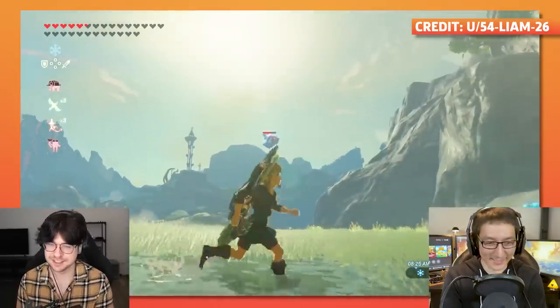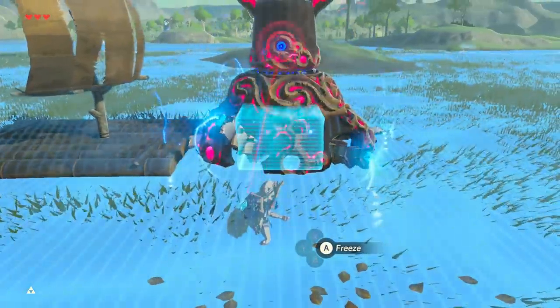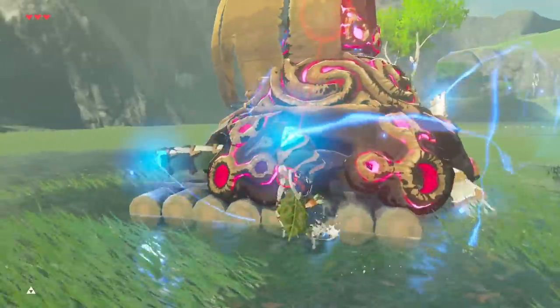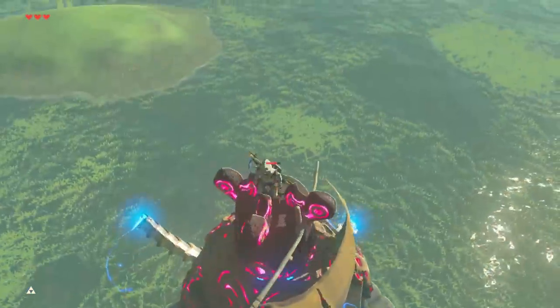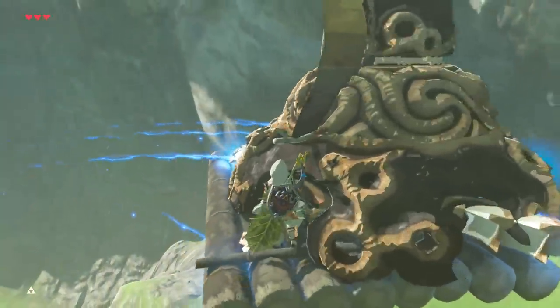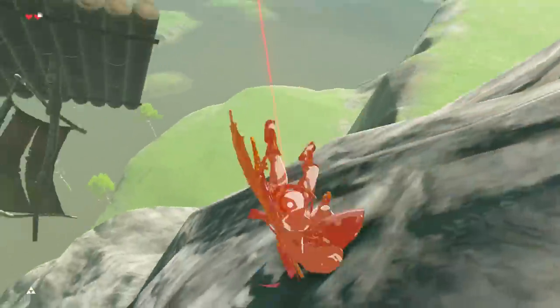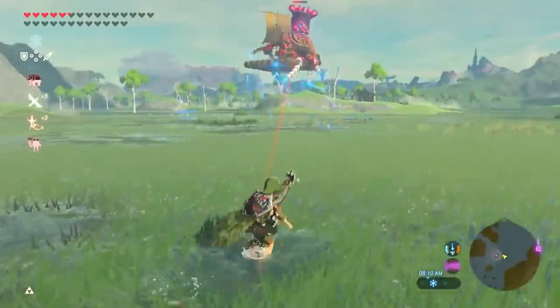I'm actually surprised I haven't seen this. It's basically just turning a guardian and a boat into a spaceship. What you do is cut off all the guardian's legs, and it's easiest at this location because you can use Cryonis to flip and push the guardian onto a boat. Once you do that, for some odd reason the game just freaks out and levitates the guardian on its own — it has something to do with the legs not being present and it being on something else. It's basically called a spaceship and you can ride with the guardian upwards, but it's really uncontrollable and sometimes it'll just spiral out of control.